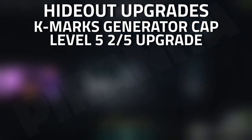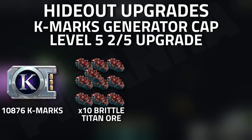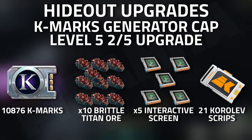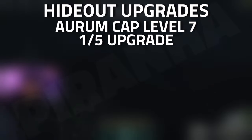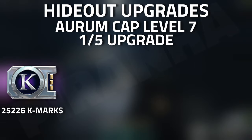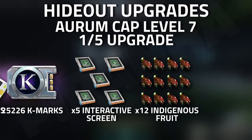...five interactive screens. Then for the Orium cap at level 7, upgrade one out of five, you are going to need 25,226 K-marks, five interactive screens, twelve indigenous fruits, and seventeen Osiris scripts.